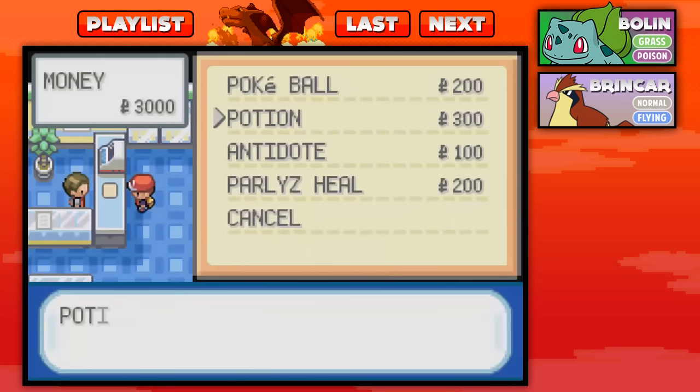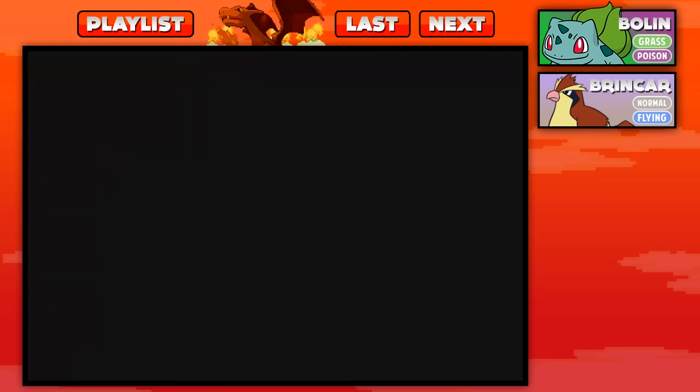Before we actually continue on in our journey, I need to get ourselves some potions. I'm pretty sure they sell some at this Mart because I know we have a tough journey ahead of us. It's going to be a little tough. I want like three potions — I think three potions will actually do the trick here. It should be enough to get us through the first gym, which, who knows, maybe we'll even get there today. Okay, we bought the potions.